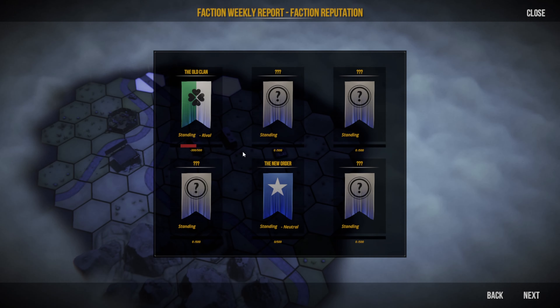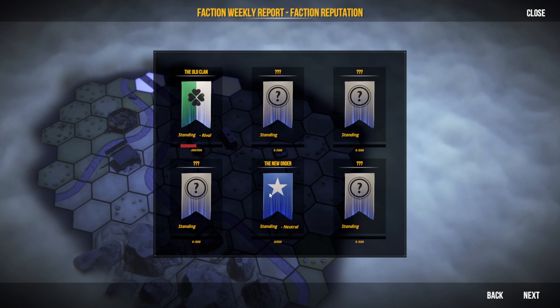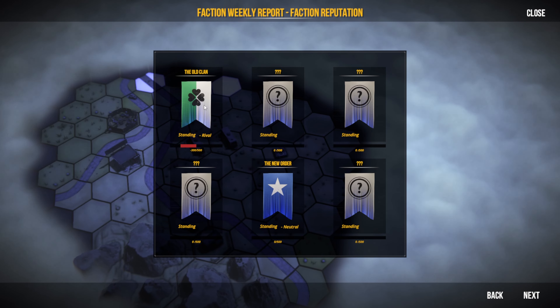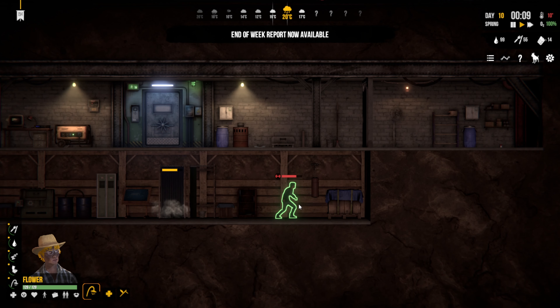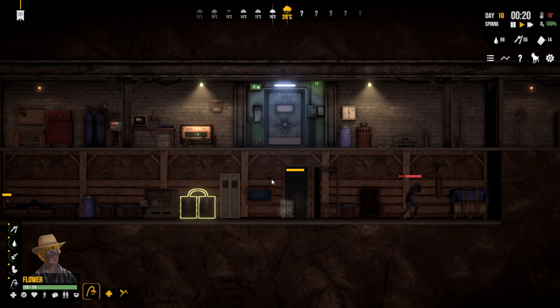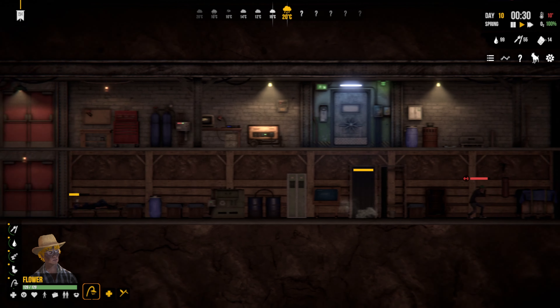We found the New Order and the Old Clan — our standing is neutral with the New Order and the Old Clan are rivals. There are undiscovered events. I think next episode we're going to start contacting some factions and see what they want us to do.